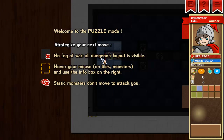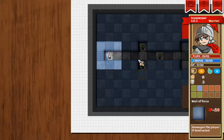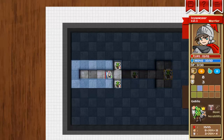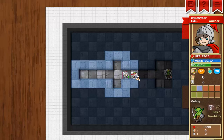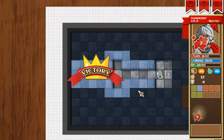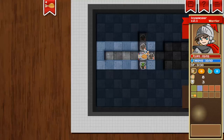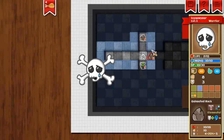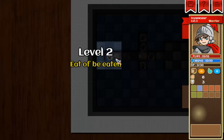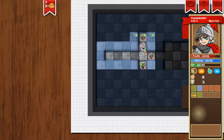In puzzle mode there's no fog of war so you can see everything, monsters don't move to attack you, everything is fixed, and there's no randomization — you don't roll to attack. You know exactly how much damage this monster will do to you and vice versa. I really enjoy that because some of the levels are really tricky. This one is obviously very easy, but others are really tricky and I had a lot of fun with them. For example, if I were to attack that one first I'd be dead, so I know I need to grind up on these weaker ones and level up first.